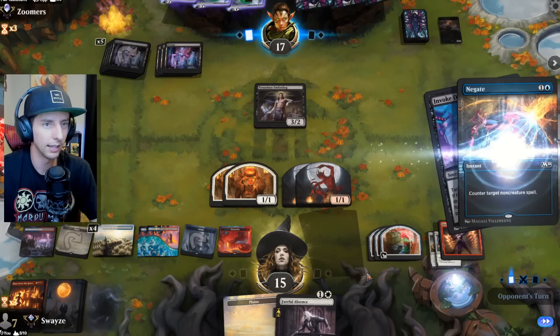They're kind of toast here because we have Burn Down the House in hand and they didn't have the Invoke Despair — and even if they did, we'd only be losing one bombardment. Three, four, five, six, seven, eight, nine — or we can just do this. GGs! That was fun.